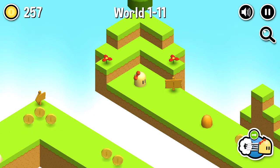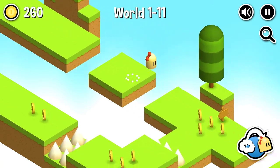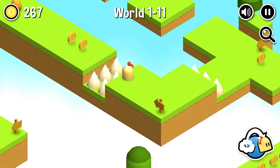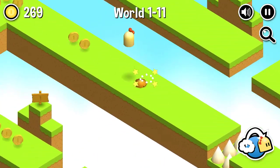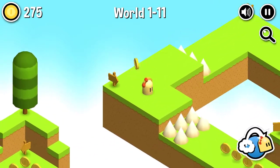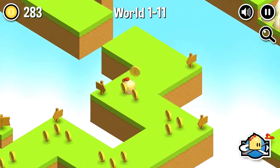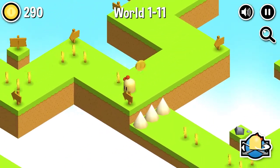Yeah, the right path was actually pretty smooth — should have gone right from the start. Okay, we got a new concept: now there's a jump mechanic and there are enemies in the game. There weren't enemies in Jack and Jill, not that I remember — I haven't played that game in a while.